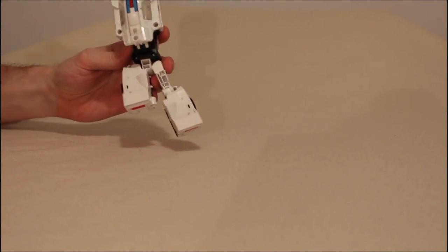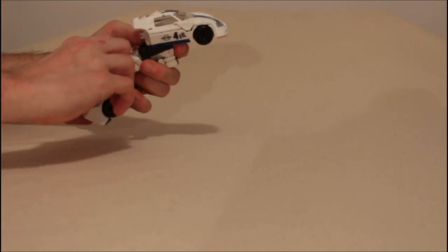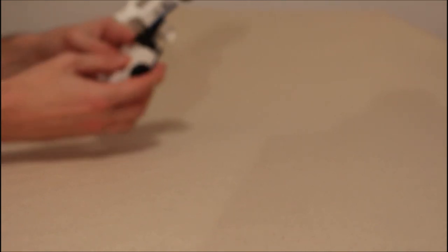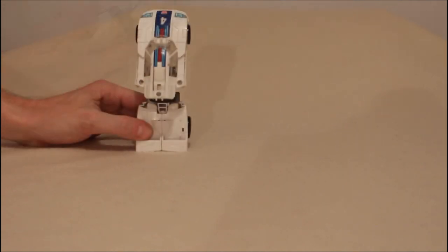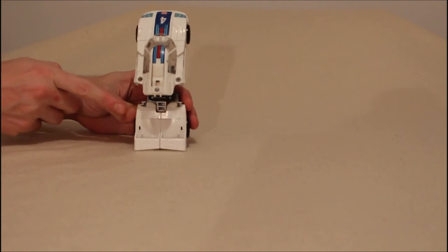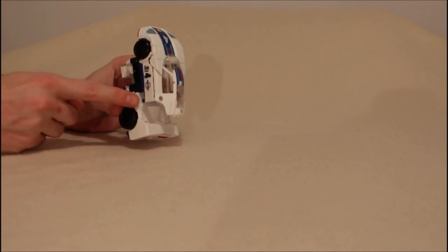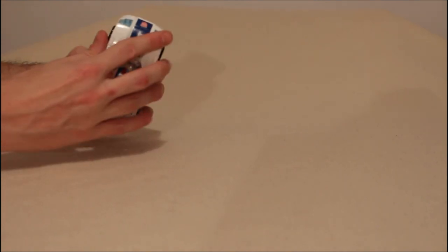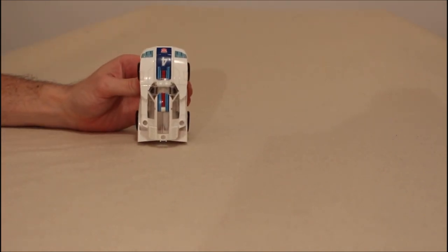Once you have it open, you need to collapse it in. Then you can close it up. You do the same thing on the other side. You open it from the outside, you collapse it up, you close it over. Then you peg the legs together. If you didn't do it already, you can flip the toe off. Now that we've got those in, you will notice we have a little tab here and a little tab there. We bring this all the way down, and there's a little blue tab here — and one on the other side — and those tabs will go into those holes I pointed out. And boom, here you have Jazz in his leg mode.